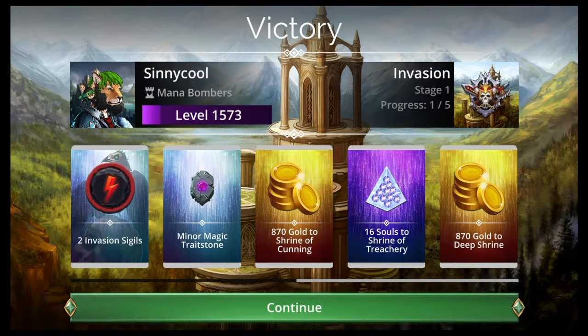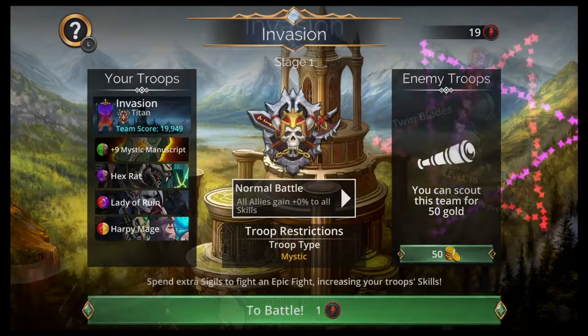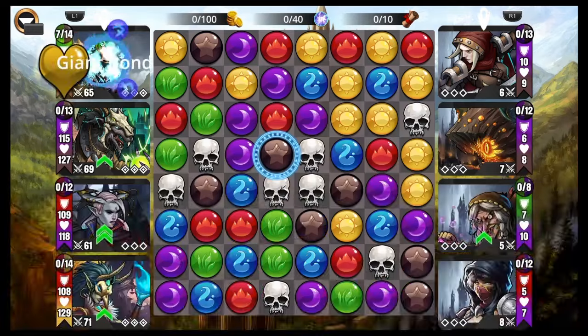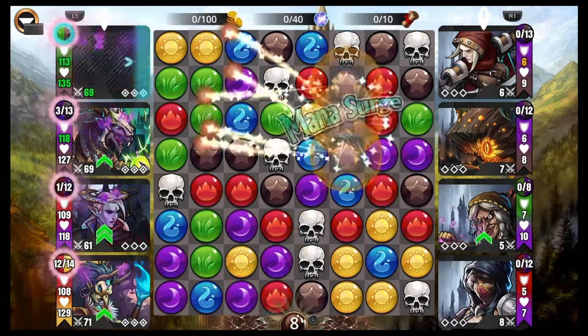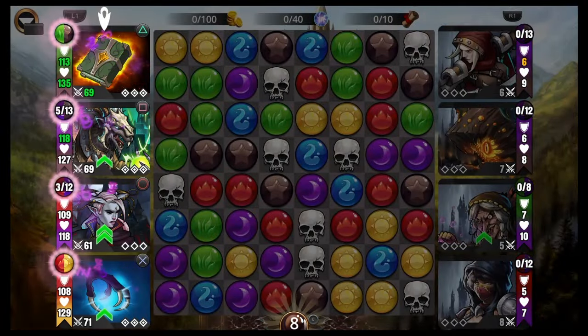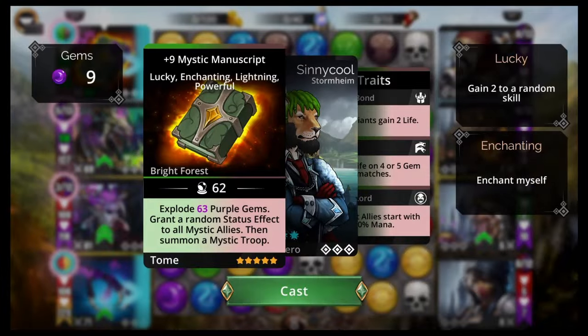It probably is the easiest guild event in the game. I'm not trying to insult your intelligence by putting out a video, but maybe you'd want my input on it. Alright, so here's the low level team. I got the Mystic Manuscript — it might be kind of an older weapon. I'm not sure if you can get it this week. You might want to check the Soul Forge.